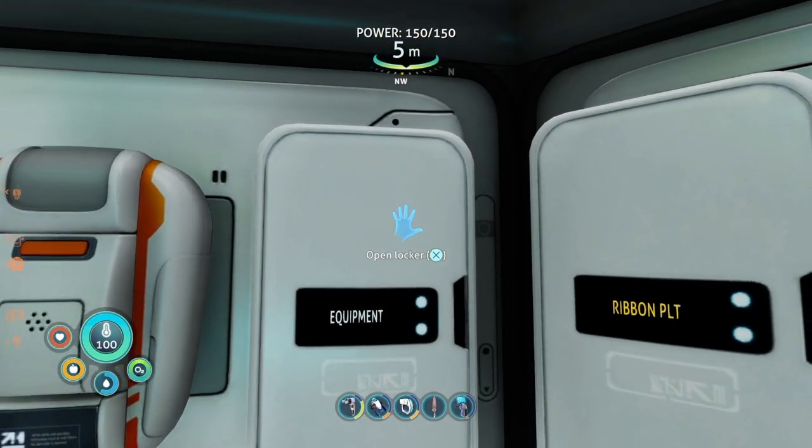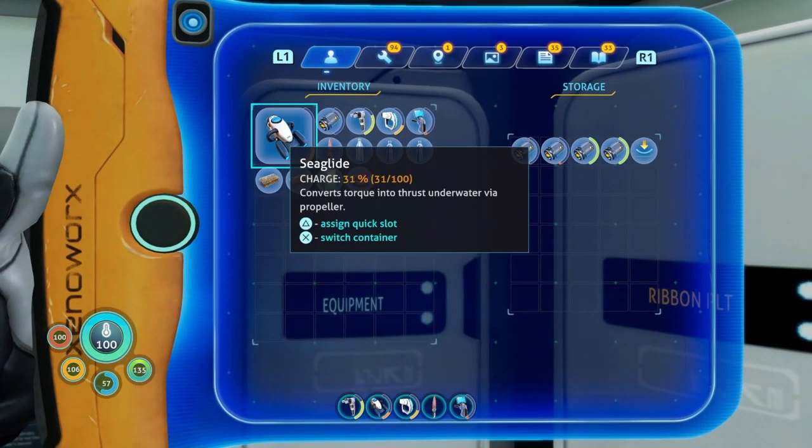Another thing I like to do is put extra equipment right next to the modification station. Put your batteries, power cells, extra upgrades — put all that stuff in a locker. It's very effective.